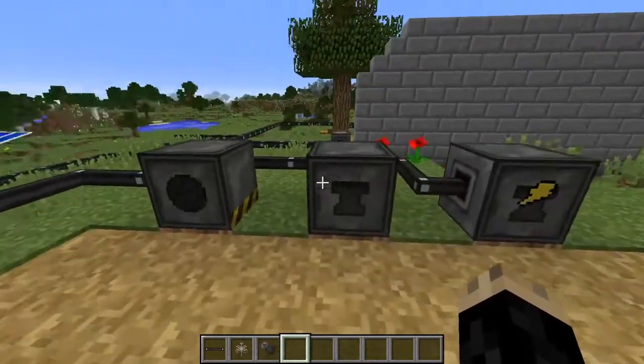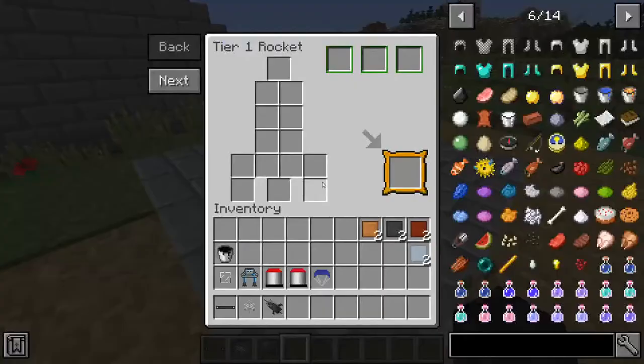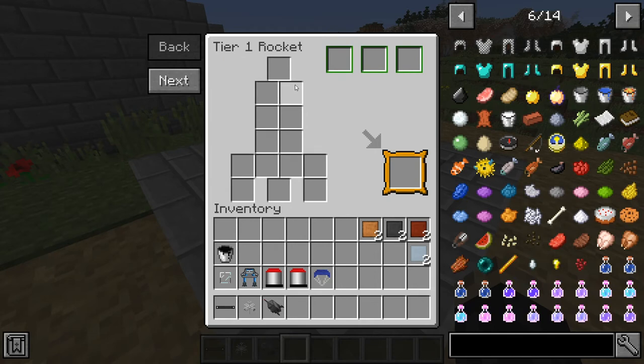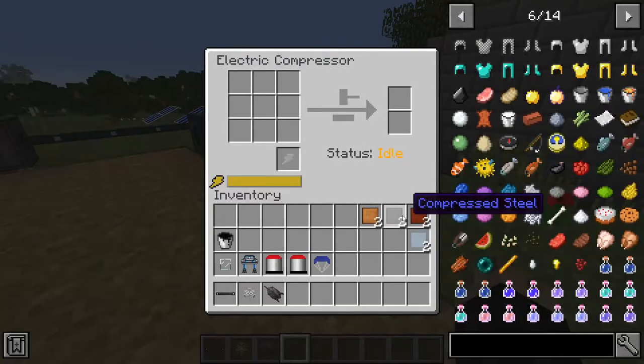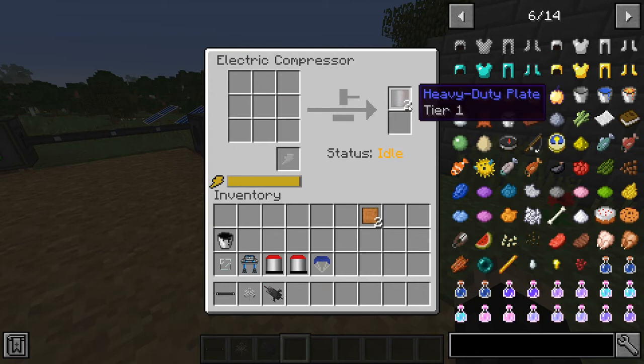Now that you have those machines made, we're going to start making a rocket — not with a crafting table, but with a NASA workbench. A NASA workbench is used to create rockets, buggies, and pretty much any advanced technology. A rocket is mainly made up of heavy duty plates, which are made by compressing steel, bronze, and aluminum in the compressor to produce heavy duty plates.